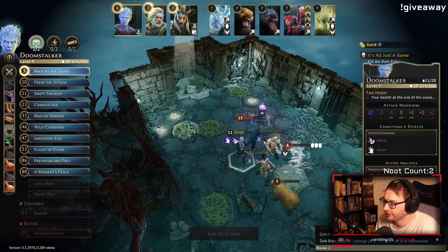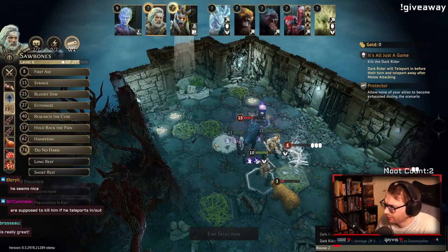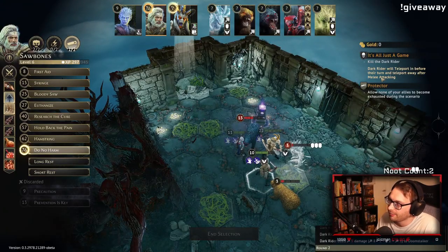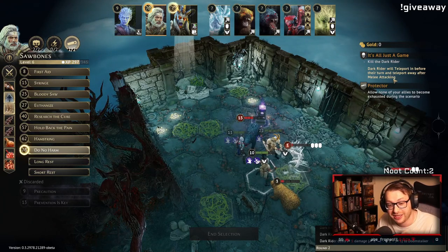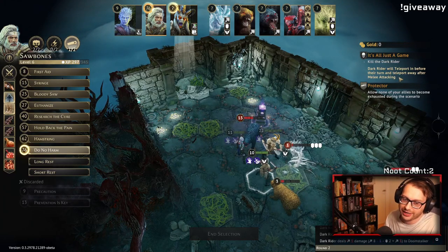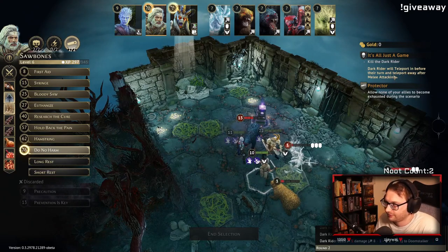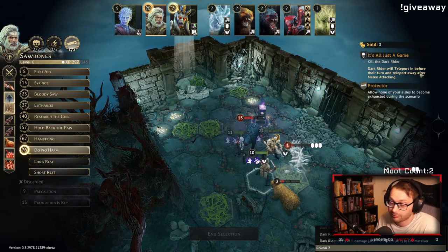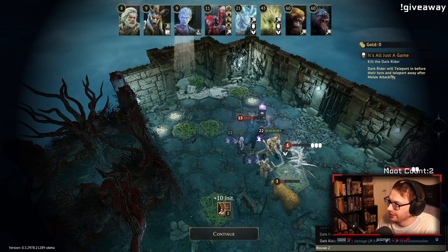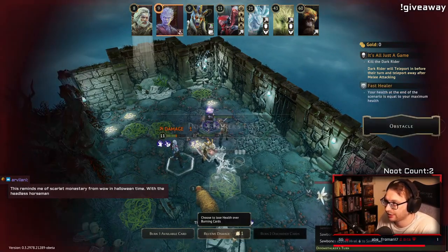I can Race to the Grave and kill this this turn, which is quite nice, and then I can invis myself — also pretty nice. How are you supposed to kill him if he teleports in and out? He will teleport in before his turn and teleport away after melee attacking. If he has a turn where he is not melee attacking, he won't teleport away — so we have to wait for our chance. He's not going to melee attack every single turn, but he will teleport in every single turn. Honestly, I think it's just better to ignore him until we can really deal with him.